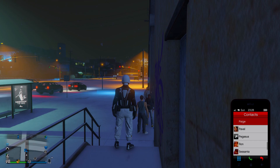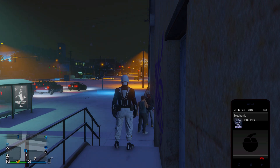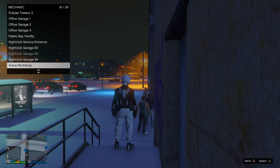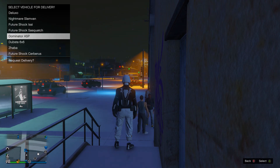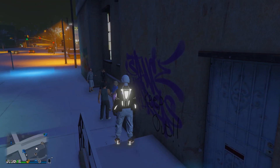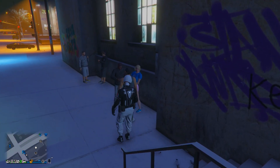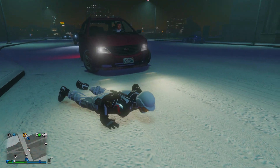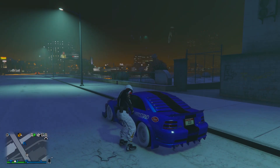From here, exit the LS Car Meet. Now call your mechanic and request a vehicle from your nightclub or your arena — you can use either one, it doesn't matter. Call any vehicle from your arena or nightclub, and make sure you remember which level or basement you called it from, because you'll need to drive that vehicle to the same garage.